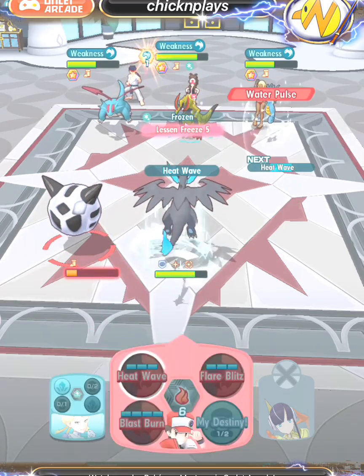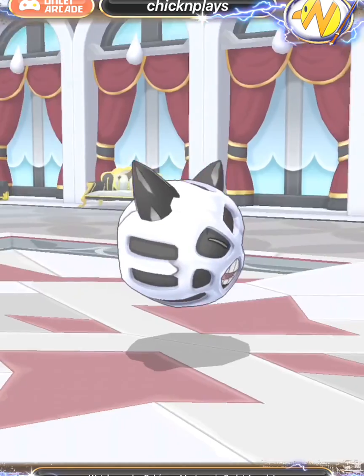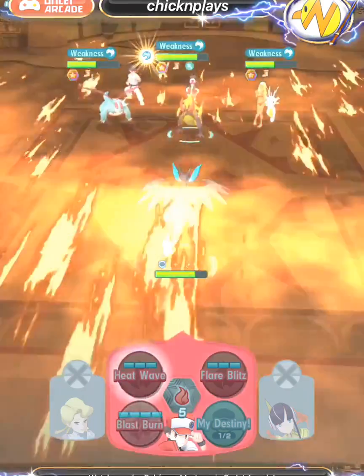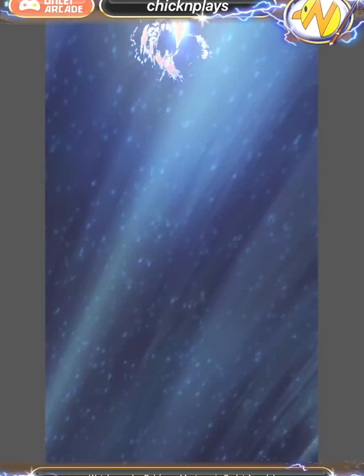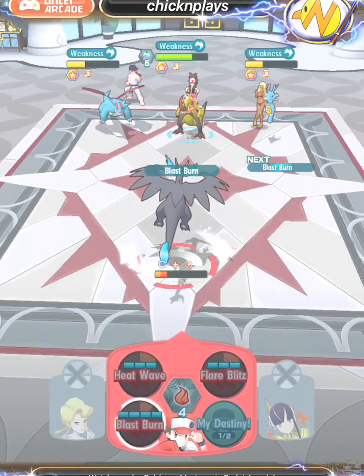That Powder Snow is a one-bar move. I actually got to freeze Haxorus here, but unfortunately Kingdra had that Water Pulse taking down Glalie, and the frozen status didn't last long enough. Now Haxorus is ready to use its sync move.